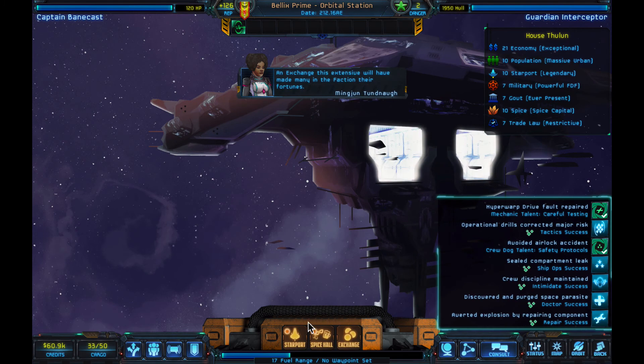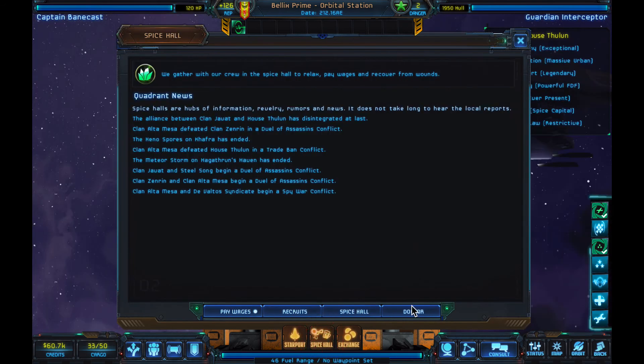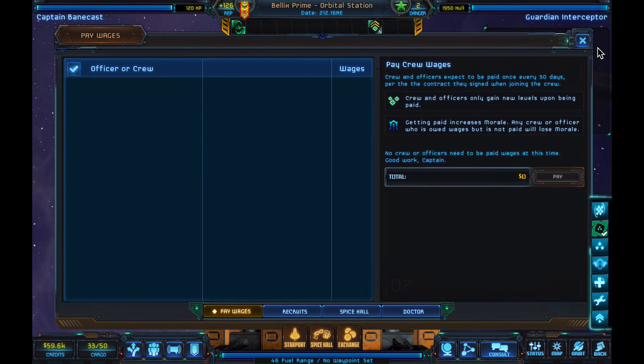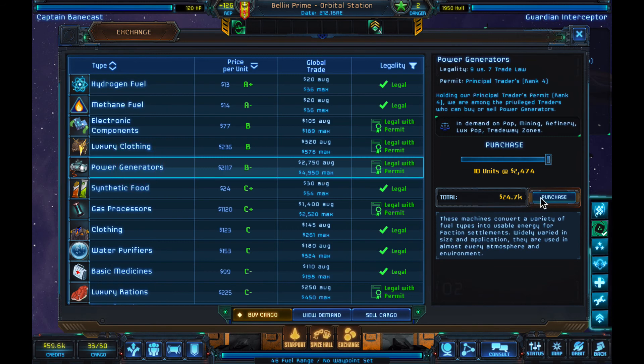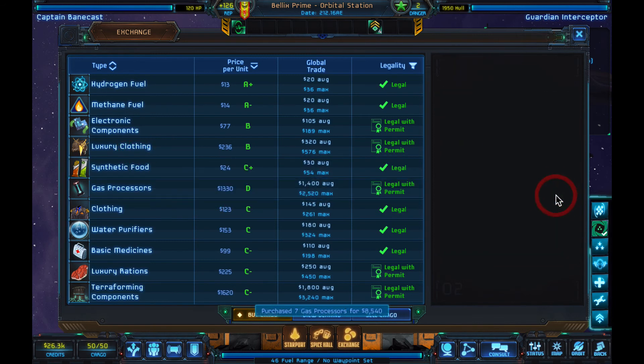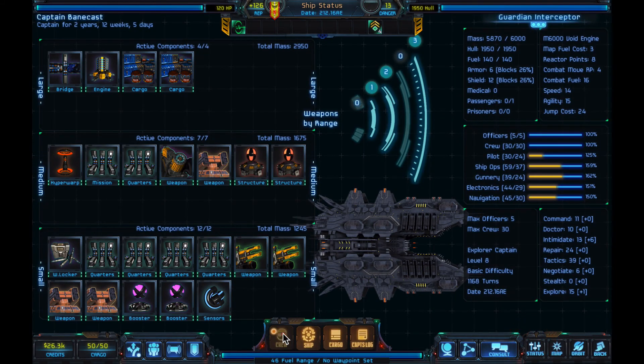Let's go over to this orbital. We have cheap fuel — two dollars. Don't need any repairs. Doctor, spice, wages. We are upgrading at a rapid pace — it's at that point in the game where people are leveling up. As we get to level 8, we should have enough talents to actually start doing some exploring. Now it's a race against time to get enough money to upgrade the ship. Buy cargo: power generators and gas processors. We have a full cargo and still have 26k left over.